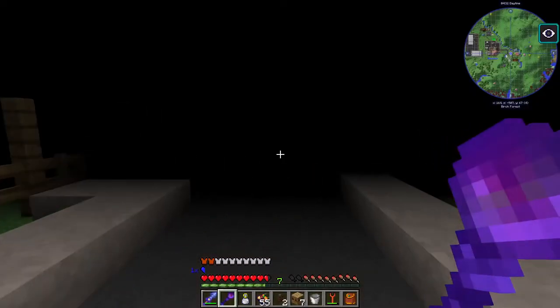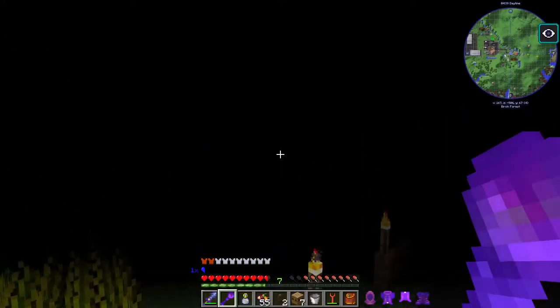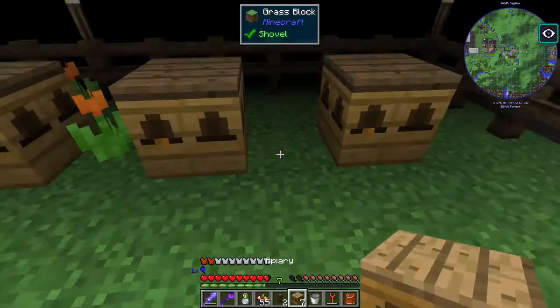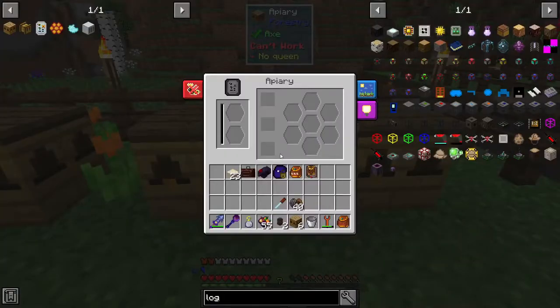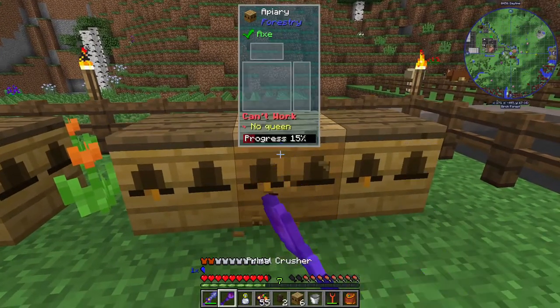I just got blindness — maybe we should take off our gear, but I like the run speed so we'll just deal with warp. Here's a bee house and there are some differences — this can take frames, and I think it helps with mutations but we'll find out.